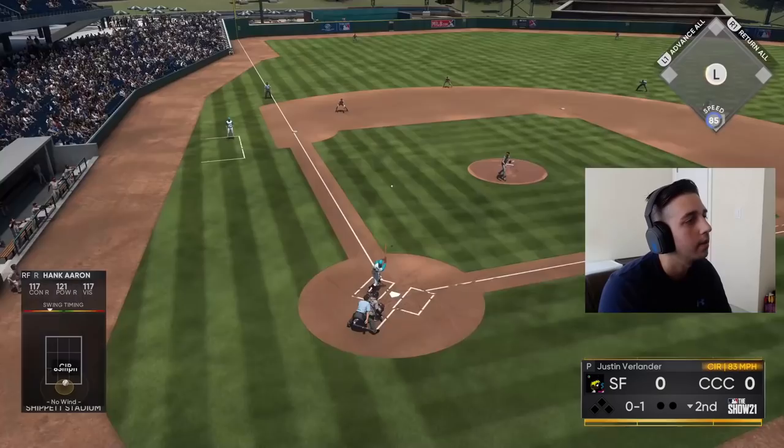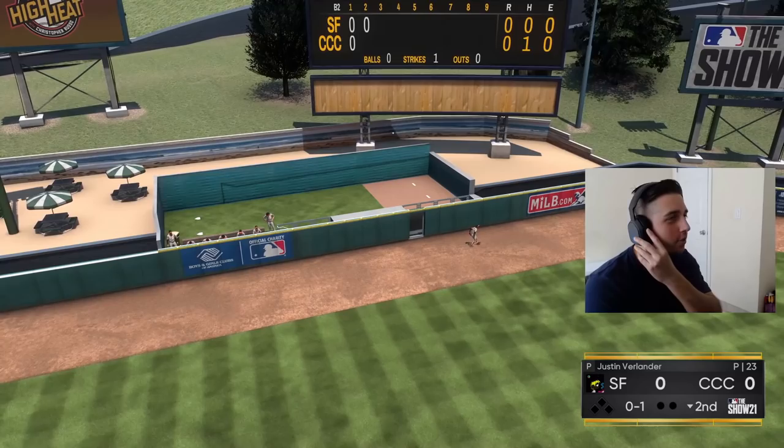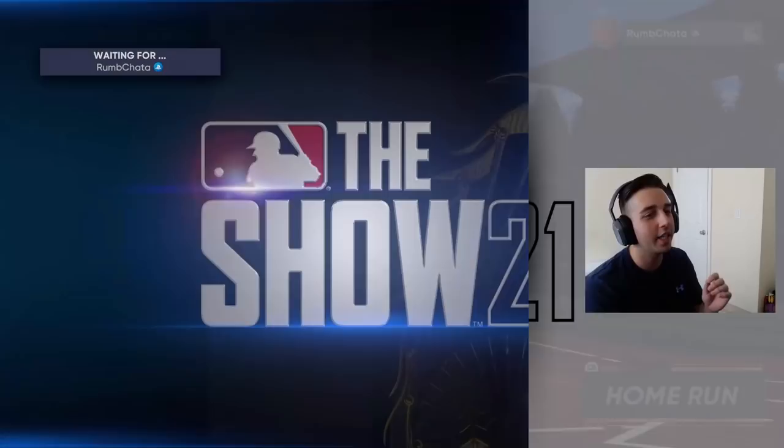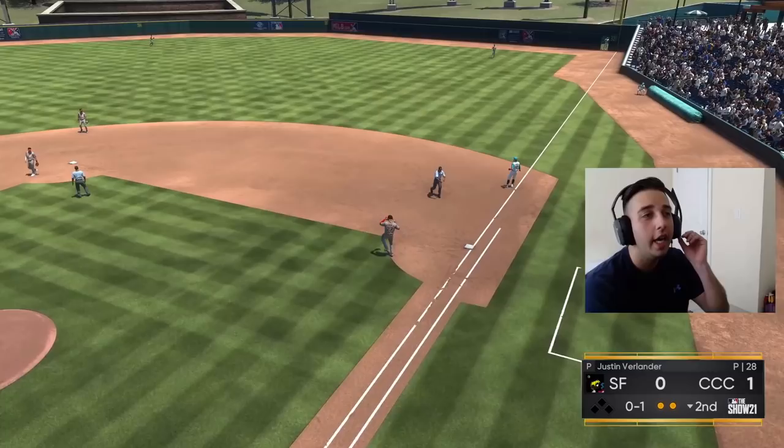Hank Aaron with a swing and a drive to left center field — leadoff bomb! Great start to this inning. He threw that changeup low in the middle of the zone and we got to it nicely. No doubt about it, we take a one-nothing lead. Next up we get a ground ball through but Chipper makes the diving snag — we do not beat it out.